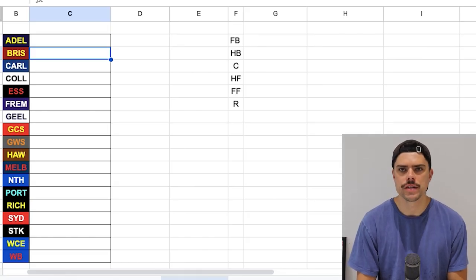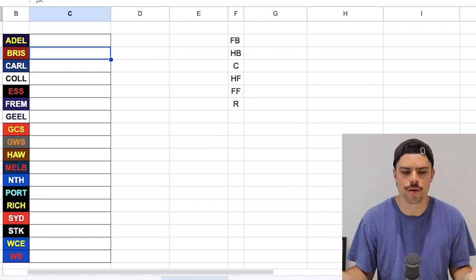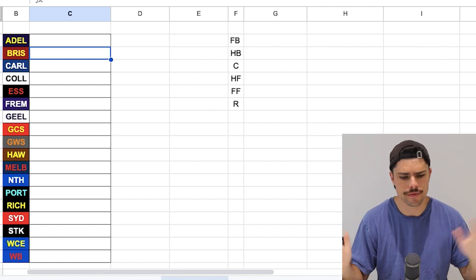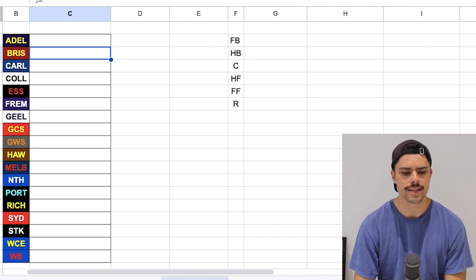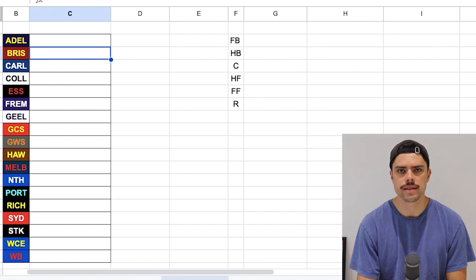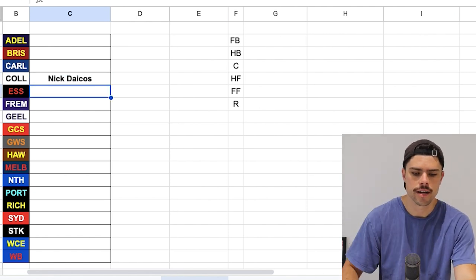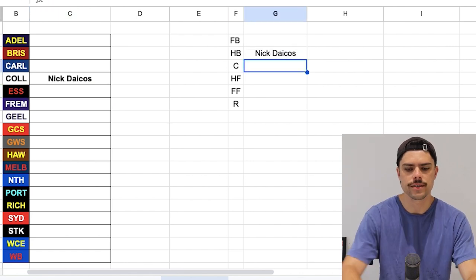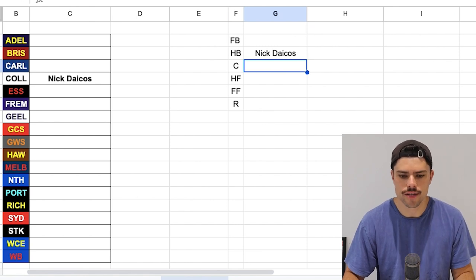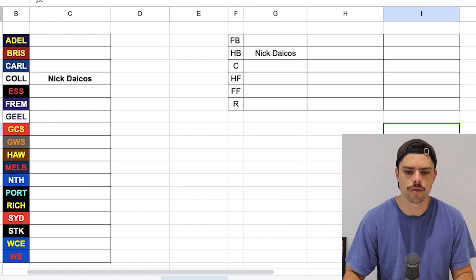Here we are back in my world-famous Excel spreadsheet — really putting the effort in for the graphics. Like I said in yesterday's video I want to have you guys be part of the decision-making process and see it unfold, because that's arguably the most fun part rather than doing it beforehand. The first one that comes to mind is obviously Nick Dacos. He was one of the first picked in yesterday's video and certainly qualifies as under 22, so I'm going to chuck Nick Dacos in and start him on my halfback flank.